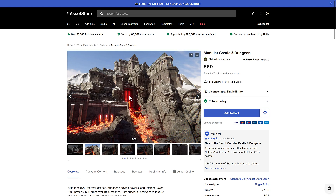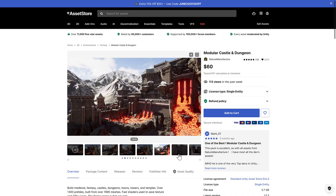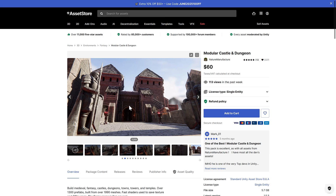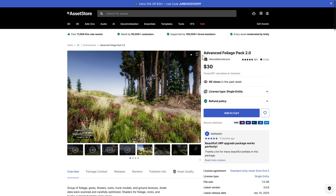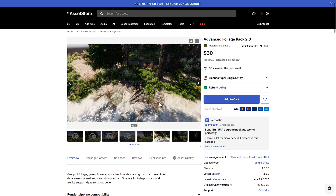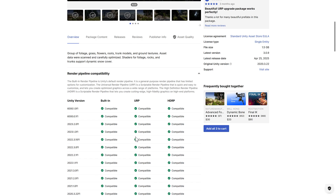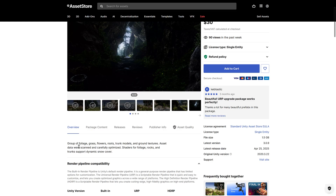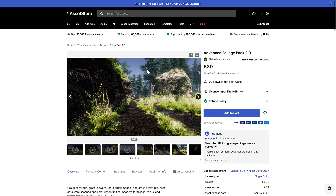Then we've got two assets from Nature Manufacture that I'm including back-to-back because they're just consistent quality stuff. Basically, if you want either one of these assets, you're getting everything else for free. Nature Manufacture stuff is bundled fairly commonly, so make sure you don't already own it. First is a Modular Castle Set — everything you see to create a castle. Nature Manufacture tends to make pretty good quality stuff, and all three major pipelines are supported. Then there's the Advanced Foliage Pack 2.0 for creating shrubs, trees, and so on — grass, flowers, roots, trunk models, ground textures, all scanned and carefully optimized. Shaders support dynamic snow cover, making it a useful pack for any nature environment.